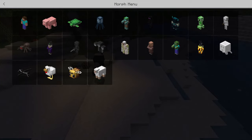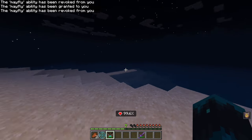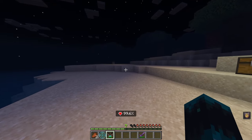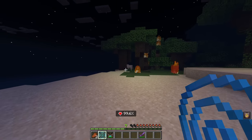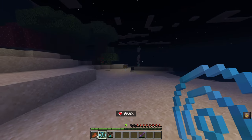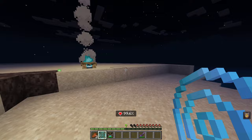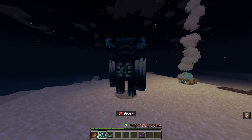Now we're going to get to some of the crazy stuff. First is the warden. As you can see I have my health, and I've gotten blindness — I can't see what's around me, just like the warden. You also move very slow. We've got some mobs over here — you get the sonic boom blast. Boom, the sheep is dead. You can also sprint briefly. You are the warden, which is super cool.